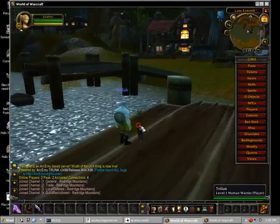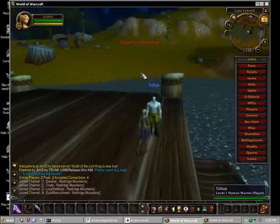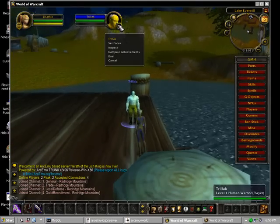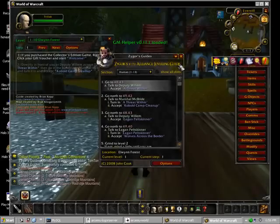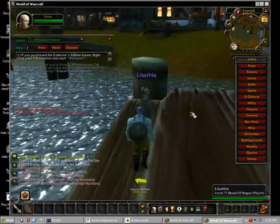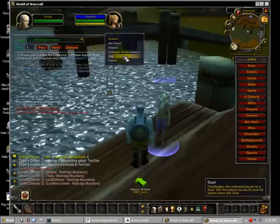And there he is — look at the human in the Alliance. Slash trade — target is unfriendly, you can't trade with the other faction. You can inspect them, you can do everything as a normal person. You can just go and attack each other — I think you can duel as well.